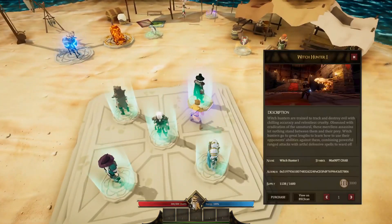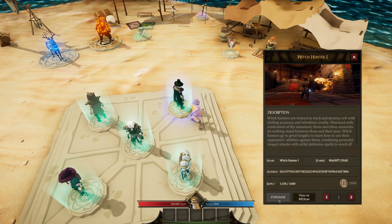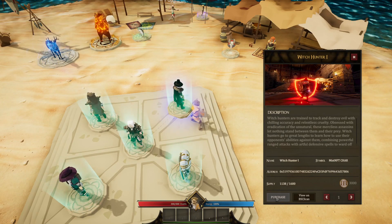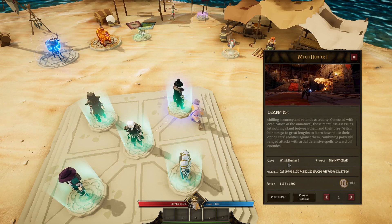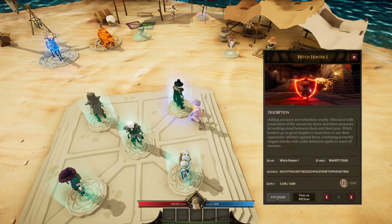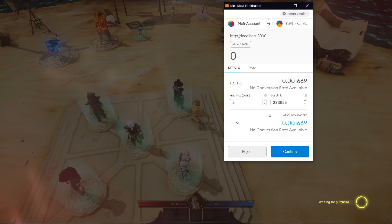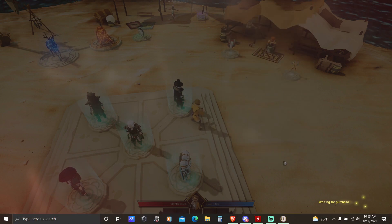Here it is — I'm walking up to the Witch Hunter and you just click on Purchase. There's a supply of one hundred one thousand one hundred thirty-eight. Click Purchase and it's going to bring up your MetaMask, and you're going to want to sign it for a fee — Binance fees are extremely small. Let it approve, then you're confirming a gas fee again, really small. Make sure when you buy your Mist tokens you keep some BNB in there because you're going to need to pay a little gas fee.